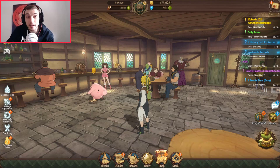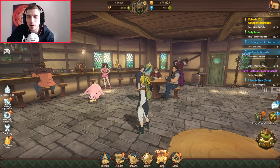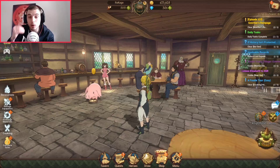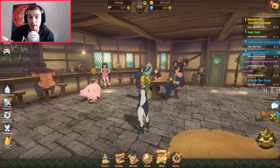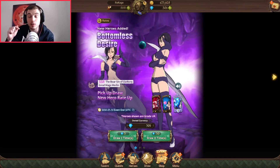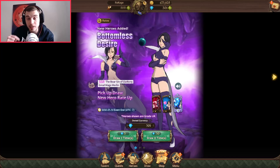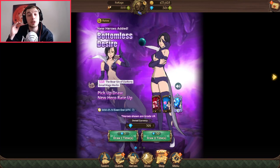Yo guys, Rokage here and welcome back to another video about 7 Deadly Sins Grand Cross. As you can see, the facecam is here. I'm uploading this on my main channel since I asked in the community tab and a lot of you wanted me to summon on the green Merlin and post on my main channel with the facecam. If you're interested in Grand Cross content, make sure to subscribe to my second channel — I'll put it as a pinned comment — because there I will post daily Grand Cross content.